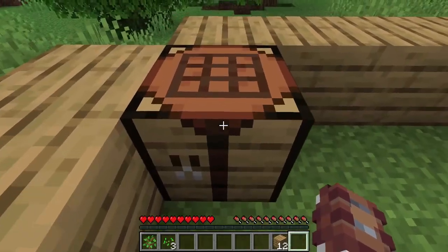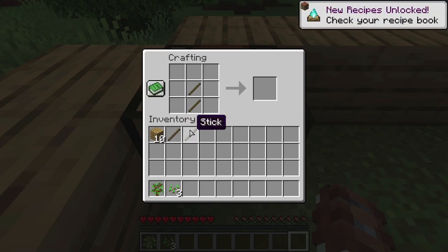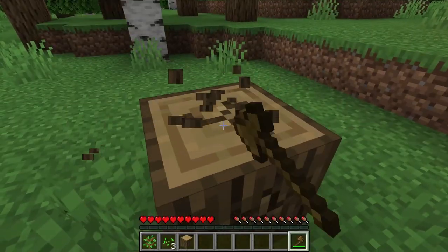The crafting table will help you craft almost everything that your heart desires in the world of Minecraft. It gives you a 3x3 crafting grid, as opposed to the 2x2 area in your inventory. Let's go ahead and make some sticks — just hold right-click instead of left-click to drop one at a time. Place them down like that, then take the oak planks and arrange them like an axe. You'll get a wooden axe, which lets you chop down trees in a much quicker fashion.